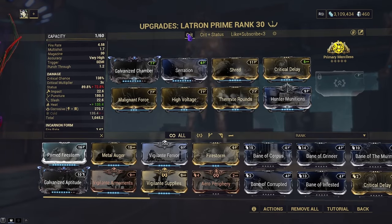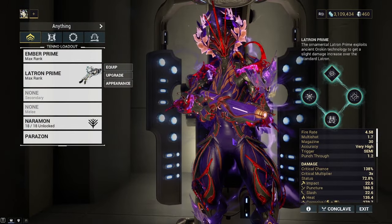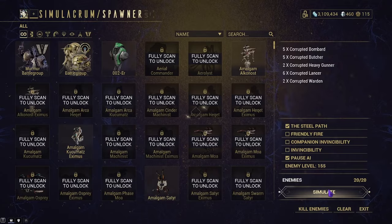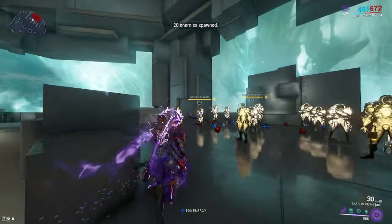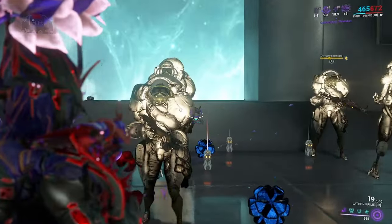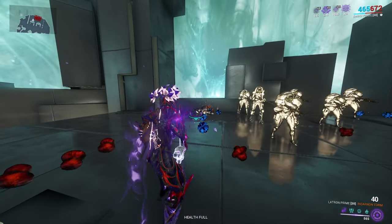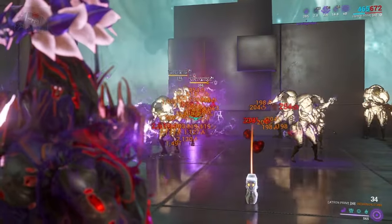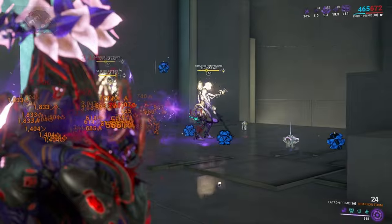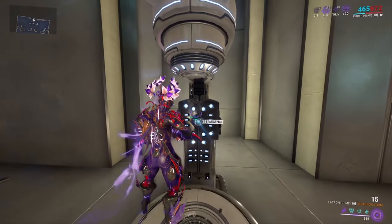The other build is similar to the previous one, except in this case we're running heat, corrosive, and Hunter's Munitions. If I had an extra forma, I would forma Shred and then swap Thermite Rounds for Vital Sense for more crit damage, but it's not necessary. There's still status in here, but we're trying to prioritize the crit. If I could hit my headshots we'd be doing great, but regardless, we're hitting quite hard and killing enemies when needed. Since we're using Hunter's Munitions, whenever you see crits, we're applying Slash. You could use Viral instead, and that would work quite well — I'll show what happens with Viral too.